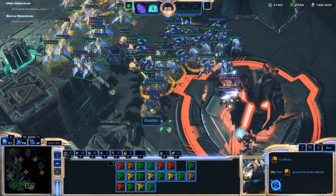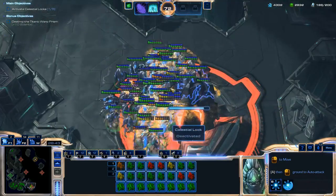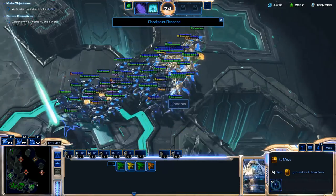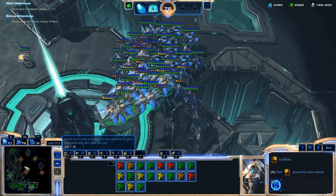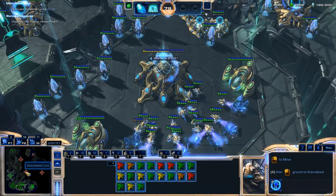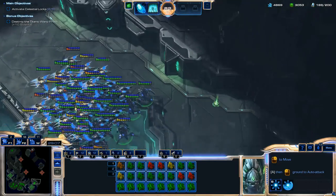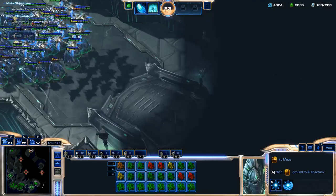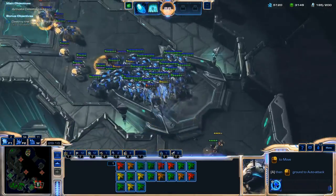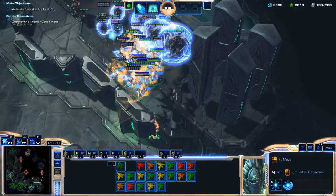I'm really just focusing on microing my Phoenixes and using the Shadow Cannon from the Annihilators, since I have so many of them. At this point you don't even have to worry — you could just spawn an army of Zealots and Stalkers and take this base out. The base is at the very bottom right corner of the map. There was a Seeker Missile but I walked far enough away from it. I'm picking up some Siege Tanks and pushing in.